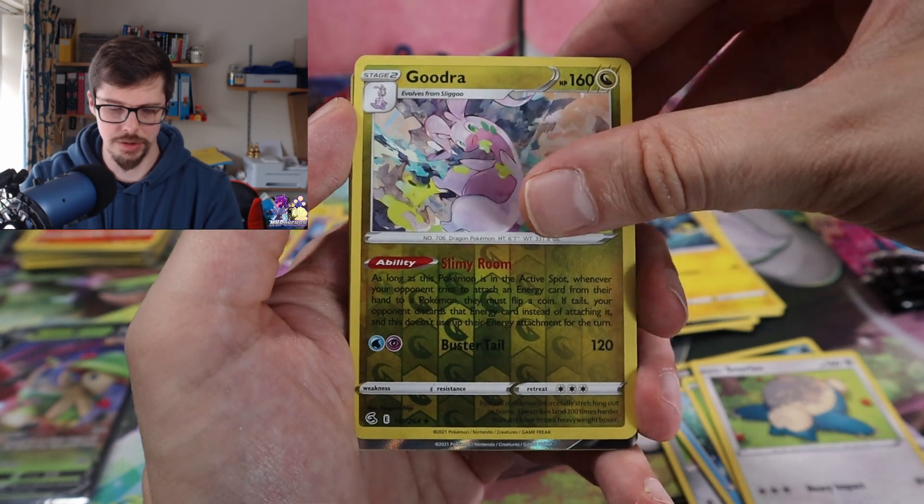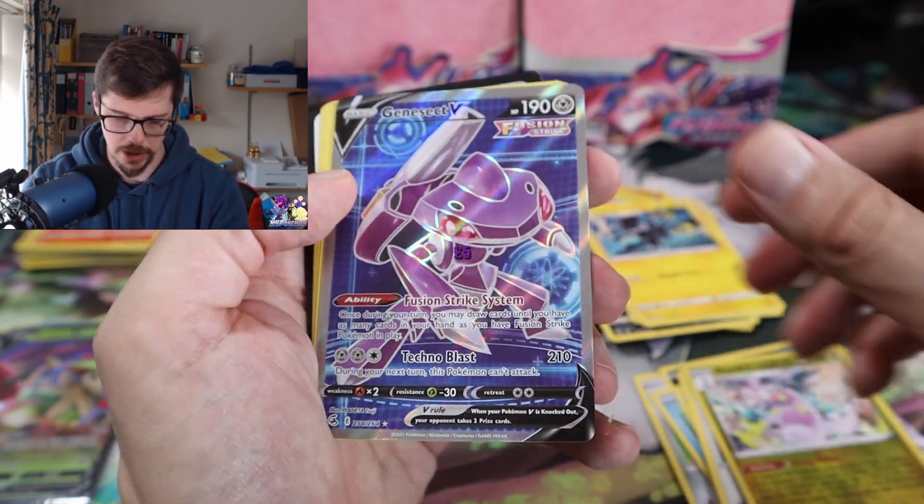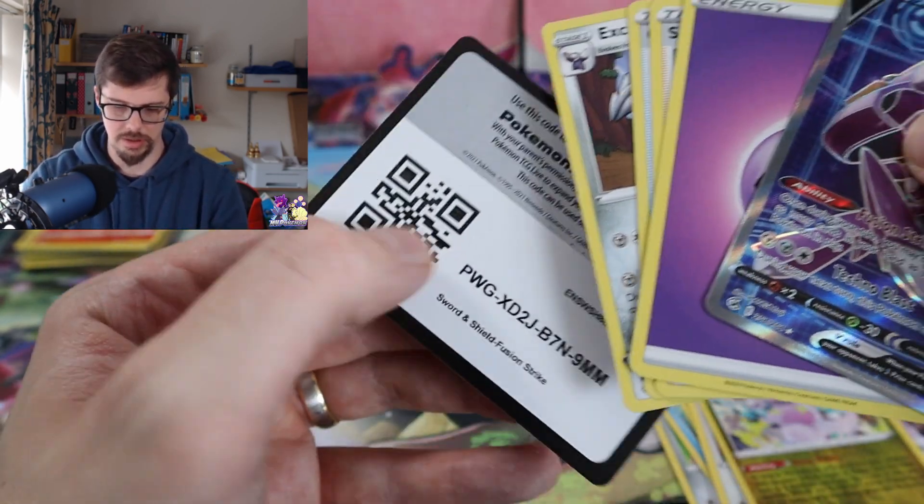Goodra into — ooh hello, the Genesect V! And that's the QR code for you.